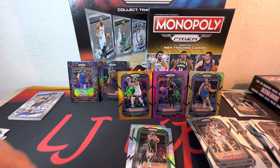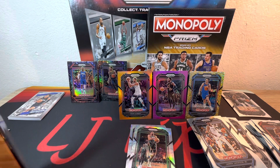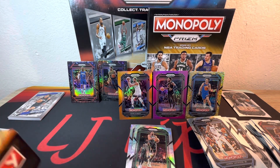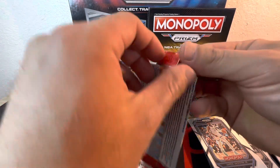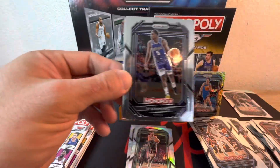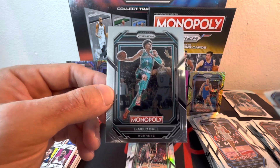Sadly my last blaster here, unless I tend to find a restock. Last six packs — here we go. First pack of the last blaster: Daren Fox, Cade, Chet rookie, and LaMelo Ball.